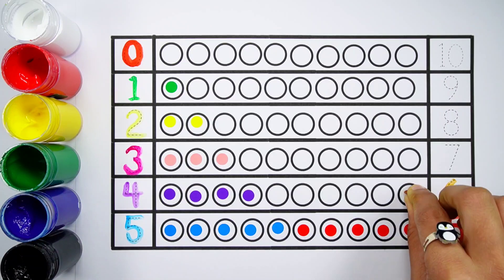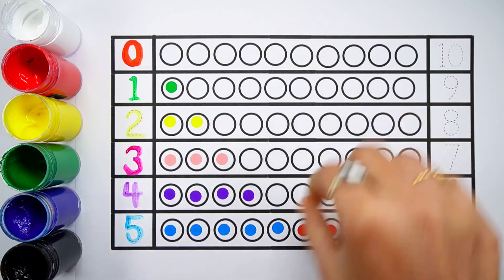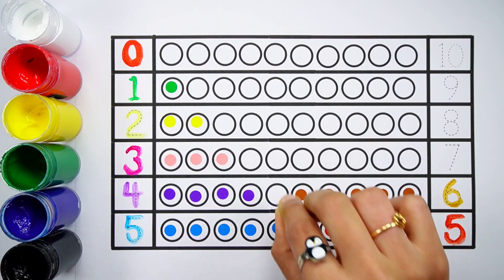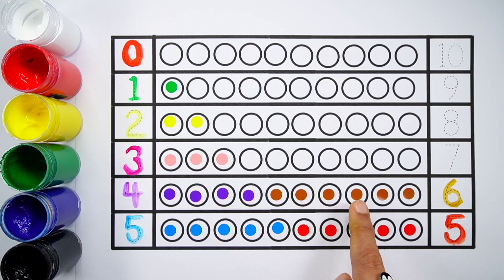Six. One, two, three, four, five, six. Six balls. Four plus six makes ten. One, two, three, four, five, six, seven, eight, nine, ten. Four plus six equals ten.